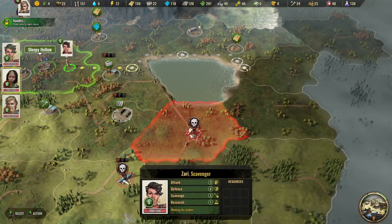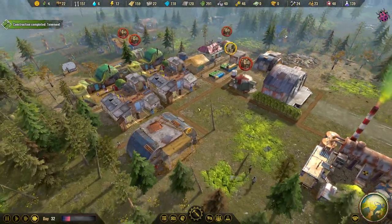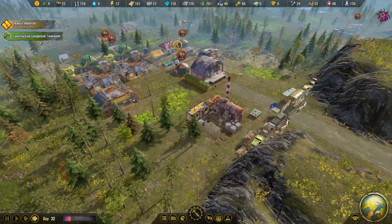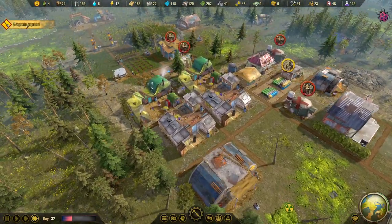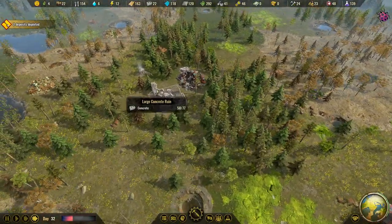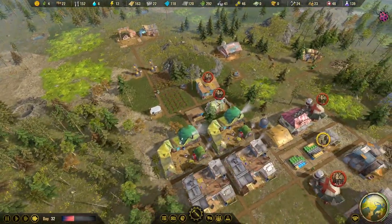She's heading over here - good, we're getting somewhere, it was quite easy. Let's check back at the base - two deposits have been depleted. I need to check if my scrapper still has resources in its vicinity.